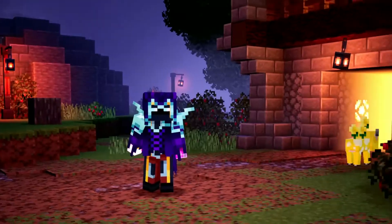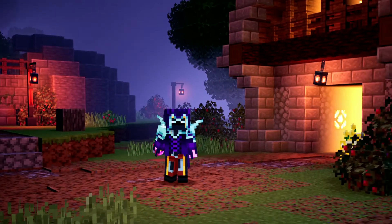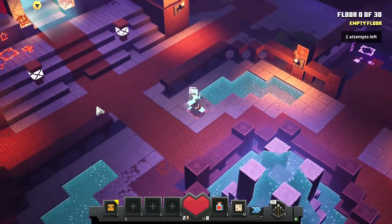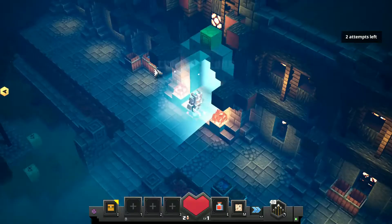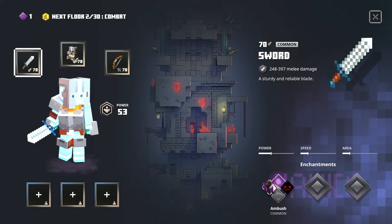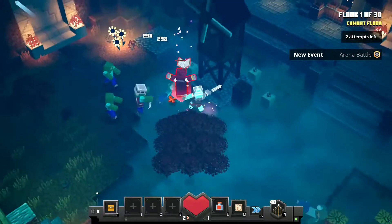Hello and welcome back to another video. Today we're going to do Tower 14, or Tower 7 of Season 2 guide. So without further ado, let's get into it. We are going to get into the tower — compared to the last one, there are floors which are easier than the last tower, in my opinion.